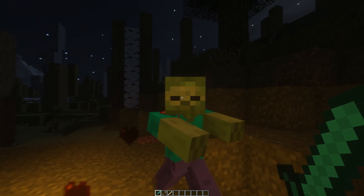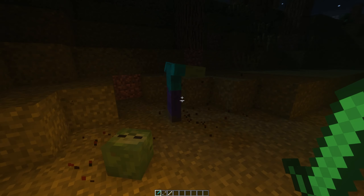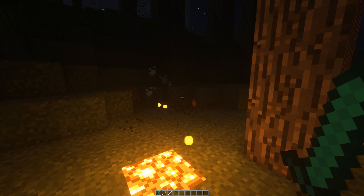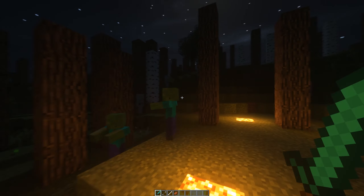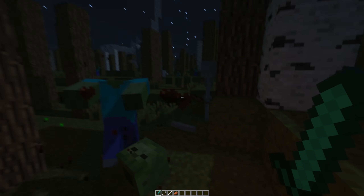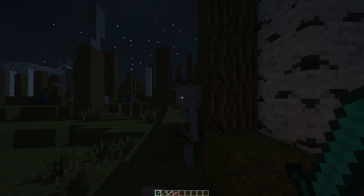Using the Mob Amputation mod, you can take limbs and heads off of Zombies, Skeletons, and Zombie Pigmen. It's more for visuals, but you can make your Minecraft world feel a little more gritty, dark, and realistic. Headless mobs will die after a few seconds, and different tools will have different chances of causing mob amputations.